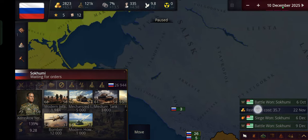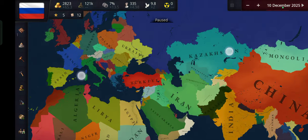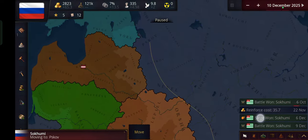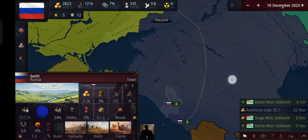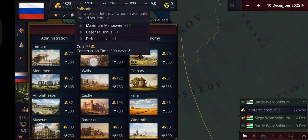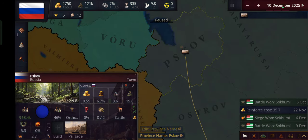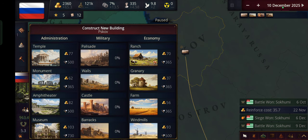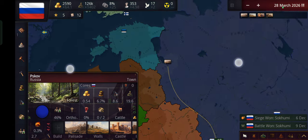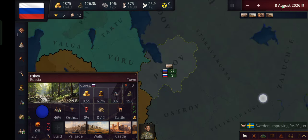Now guys, before I end this video, we're going to also try to annex Estonia, and hopefully that won't fail — although it could fail terribly, you never know. Remember, I know absolutely nothing about this game, I'm just trying it. Let's build some units and speed up the game. Hopefully no one will declare war on us, because this game will actually form a coalition against you if you expand too much — it's very possible and I don't want to get destroyed.